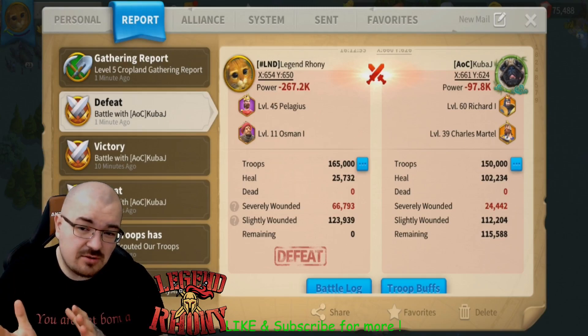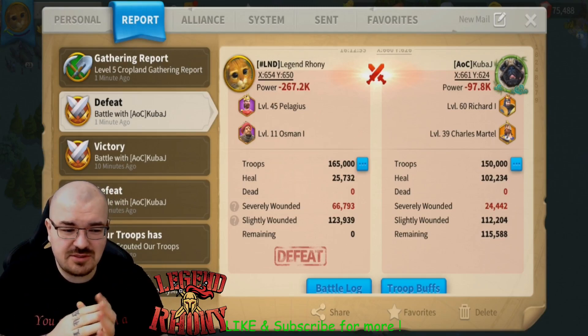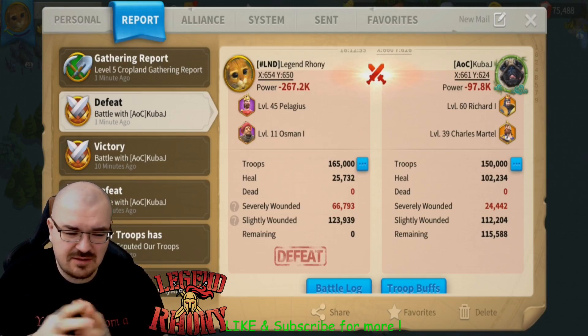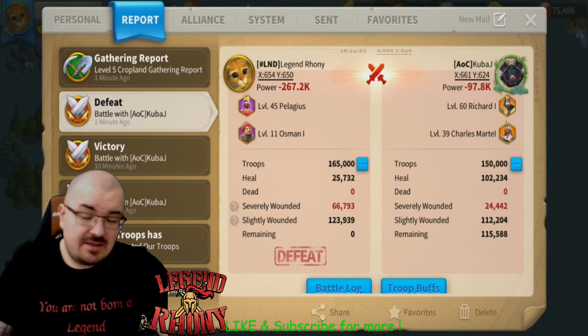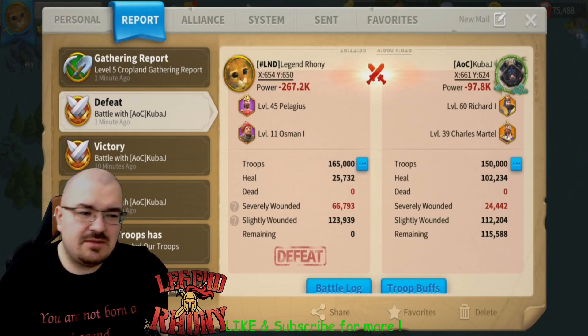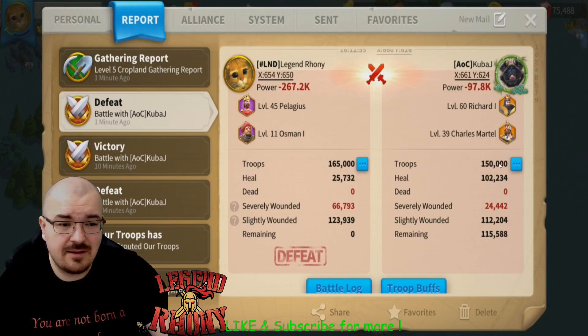But when I was using the counter to infantry — using archers like Julius Caesar and YSG — I know Julius Caesar is not an archer commander, but the main skill of Julius Caesar is very, very powerful when it comes into effect. His second skill drops the troop count, which is pretty significant for three seconds, and that's what makes that build so crazy. Plus the amount of troops you can get with Julius Caesar. So yeah, there's nothing wrong with that build. I like it a lot right now.